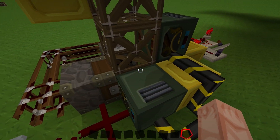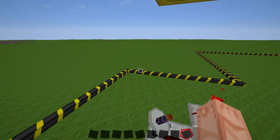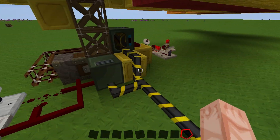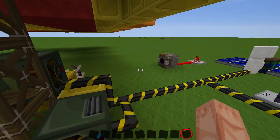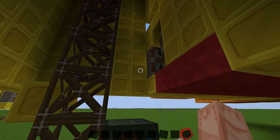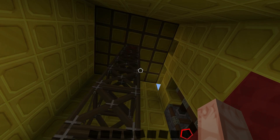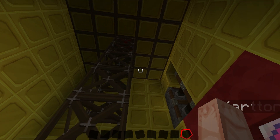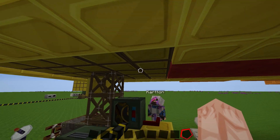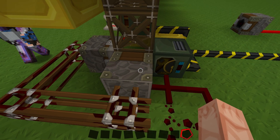We have two frame motors, one pointing downwards and one pointing upwards. Both are hooked up to blue alloy coming from that power plant right here. As you can see, the elevator is going down — since we're on a server the frames are quite laggy, but it is going down.